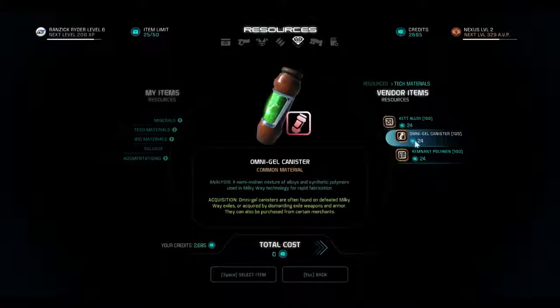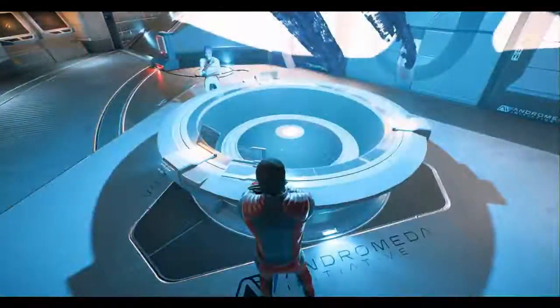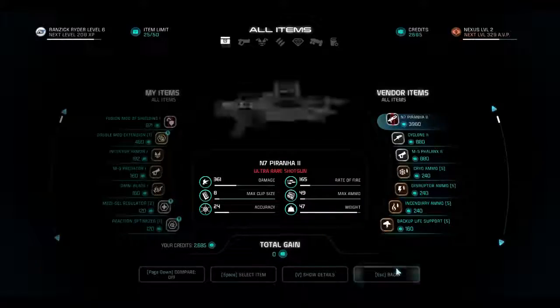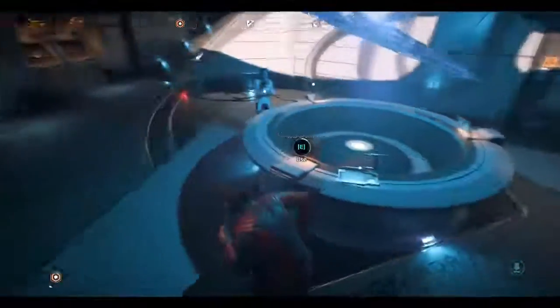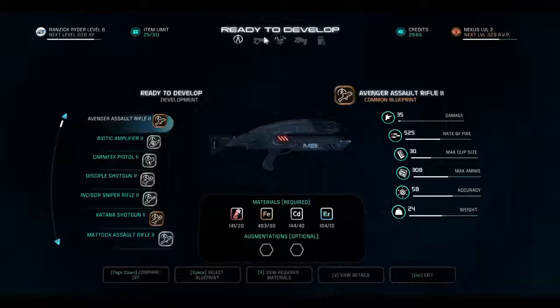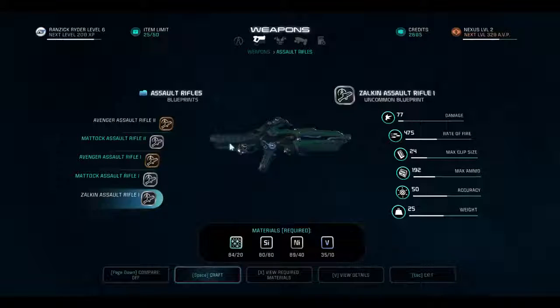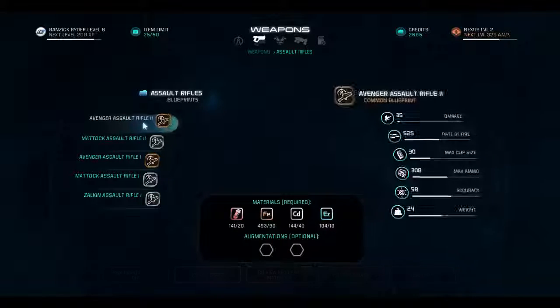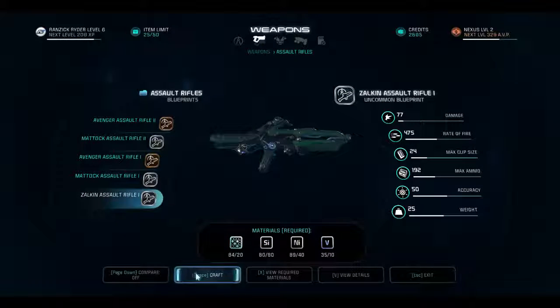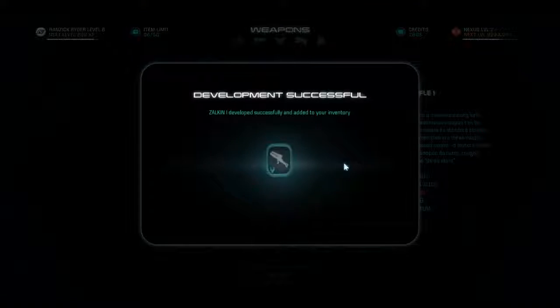Wait, what did I say about Milky Way on the thing? Use Milky Way technology — I already knew that. I wanted this, and that, that, that. Because of that, I can now build... the Zalkin assault rifle, which will be better than my current one. It's semi-auto — that's okay though. Oh, I can name it! Development successful.